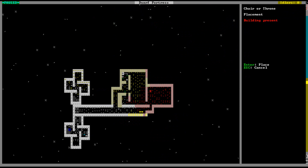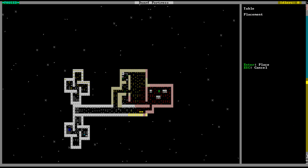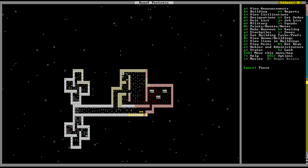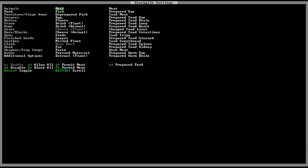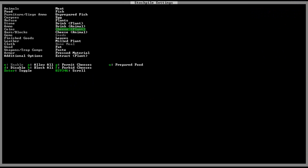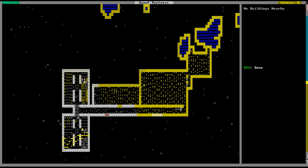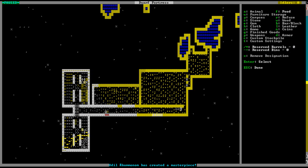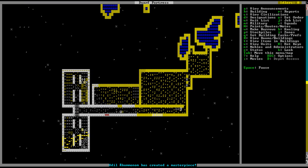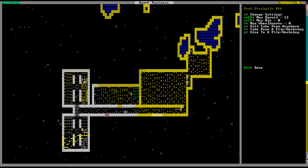Let's go ahead and put a chair here, a chair here, and a chair here. Put tables next to them, and our dwarves will go and do that. We should also set up this food stockpile here and change the settings for food to not include seeds — forbid seeds. The reason we're doing that is because we'll also put a food stockpile here, a very small one, which will only be seeds, so it'll make it easier for the farmers to just go and take that and put it in the thing.